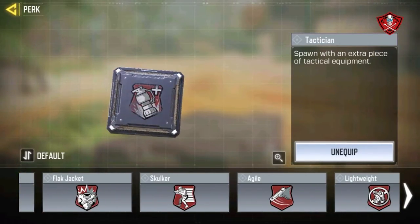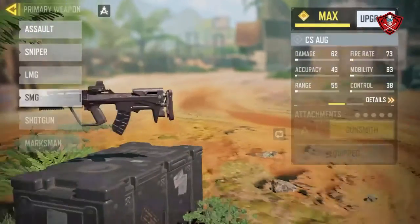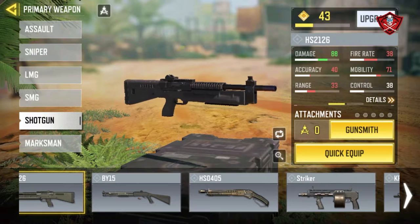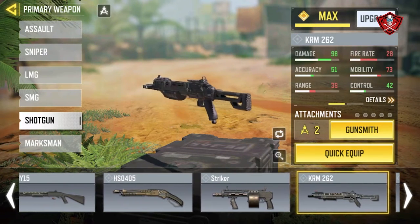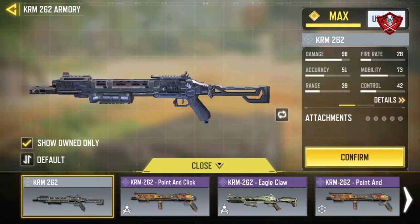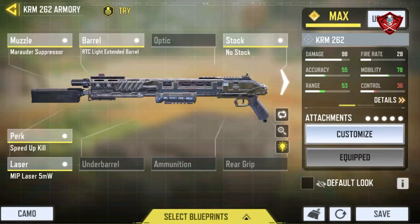For rushers, use SMGs and shotguns with the SWAT perk — the By-15 and the KRM are fine either way. The same attachments appear on my screen; I use the platinum gold setup. These are the attachments you should use.